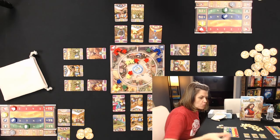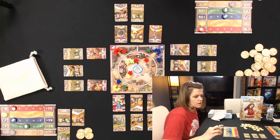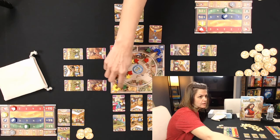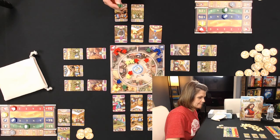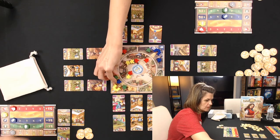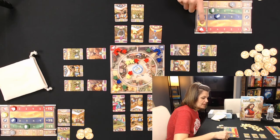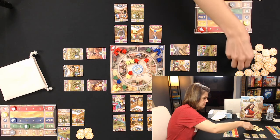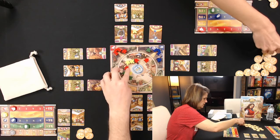Ryan places a green meeple and can take advantage of the Lydian merchant at the yellow gate since it's still there. He places at that gate, gets a blue and a yellow — but since yellow is maxed he trades all six for six coins. Two greens go into the center from the double.